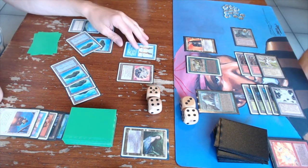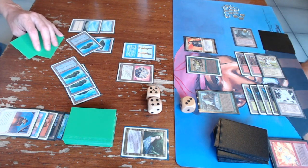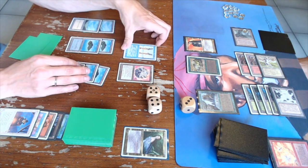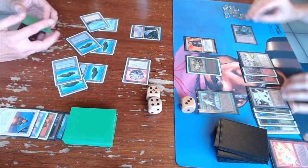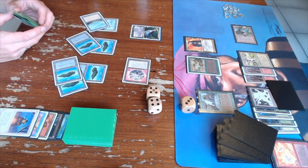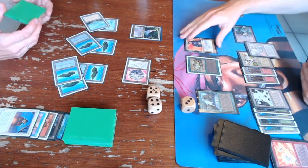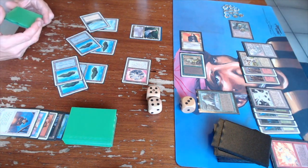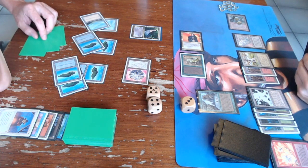Gideon takes back his Clone decision and casts Rubinia Soulsinger instead, which is bad news for me since she can start stealing my creatures next turn. I'm on 3 life. I attack with both creatures; Gideon takes 6 damage, and we're both dropping to 3 life. I play a JM Day Tome but Gideon Disenchants it — I at least get one card off it. I'm now tapped out except for the Maze, and Gideon steals my Synastian Falconer with Rubinia.